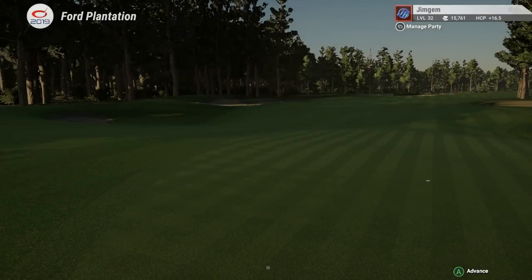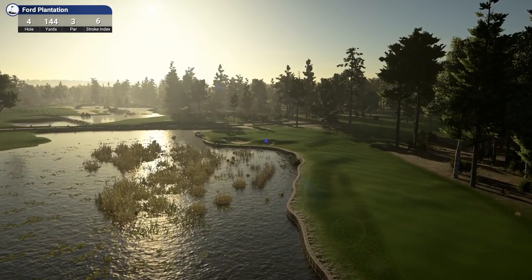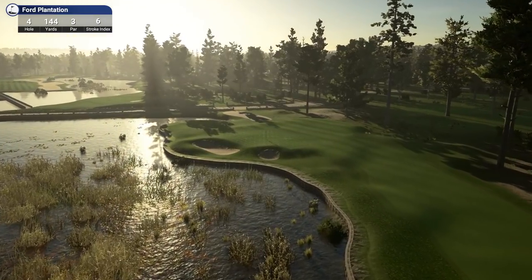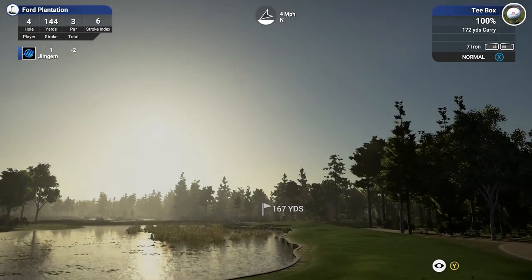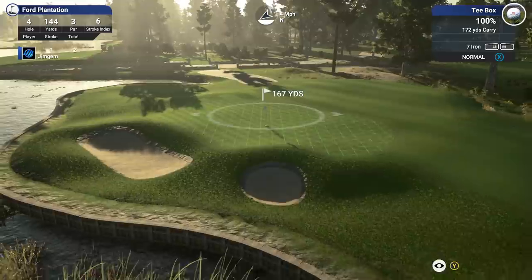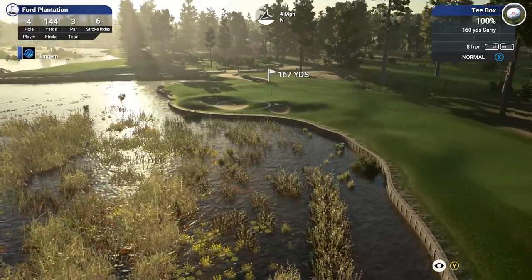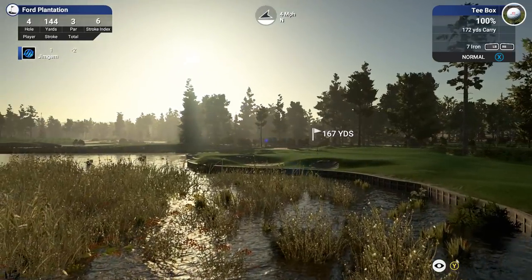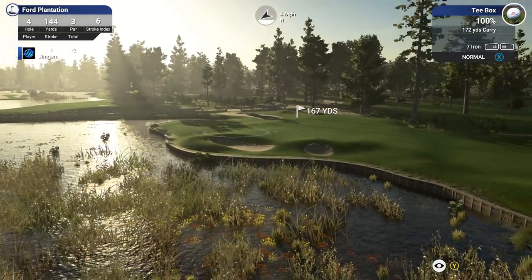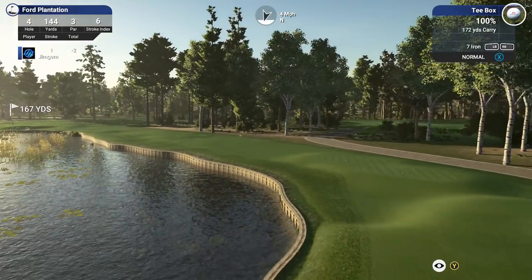Okay, off to a good start. Hole 4 — 144 yards, par 3, stroke index 6. This looks like a nice hole. Again, that lighting — beautiful. I do like all the sort of weeds and the planting there and the water. Nice retaining wall as well. I like the different colours he's got down here. Nice retaining wall all the way down — very well done.